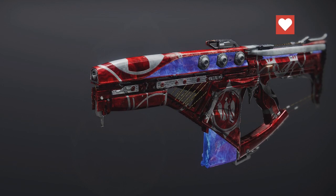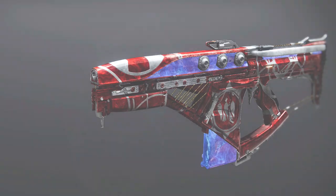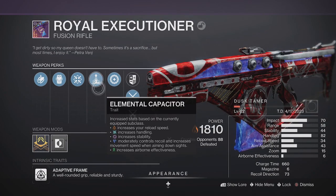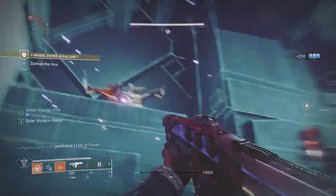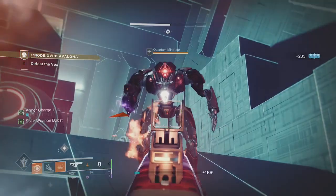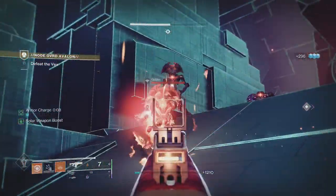The Royal Executioner is a solar adaptive frame fusion rifle, craftable at the Enclave on Mars with a base magazine of six. Adaptive frames are the middle tier in terms of damage, and in general, not that great. Luckily, this fusion has some decent perk combinations that make it stand out from other fusion rifles in the subarchetype, in PvE at least.